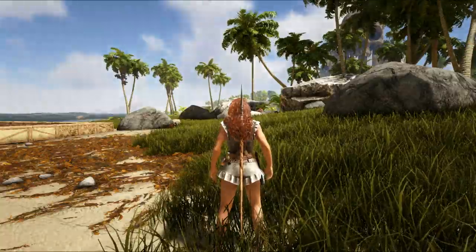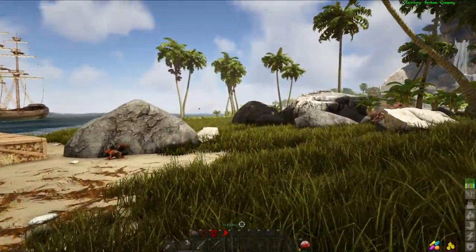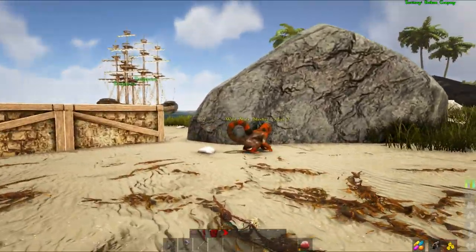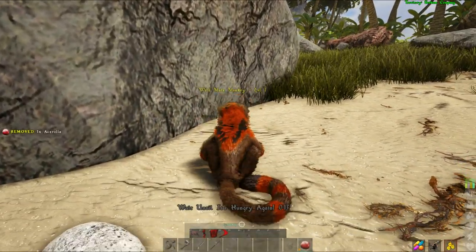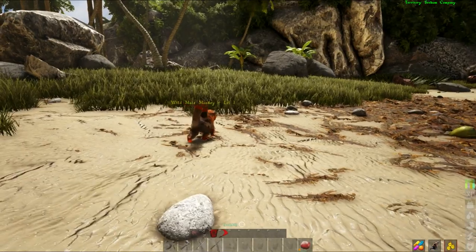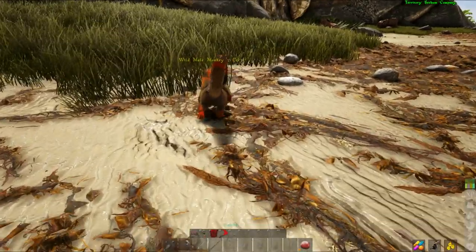There is a monkey somewhere around here — I'm going to have to find it. Unlike the chicken, you have to be behind the monkey, crouched, and not get too close to it. There is my target right there. I'm going to try and sneak up behind it and give it a berry. That is how long it takes to feed it again — it does eat quite quickly, so this should not be a long tame all-in-all.